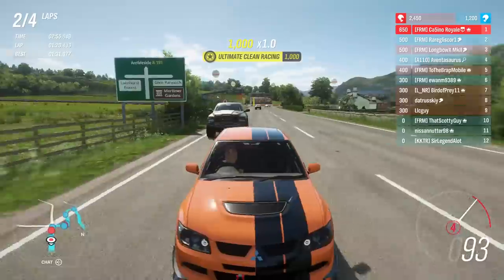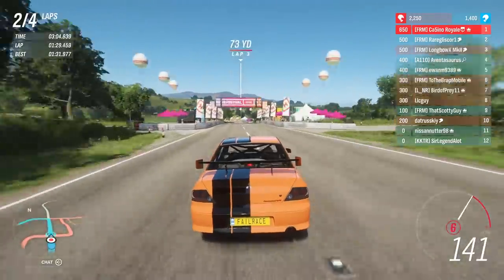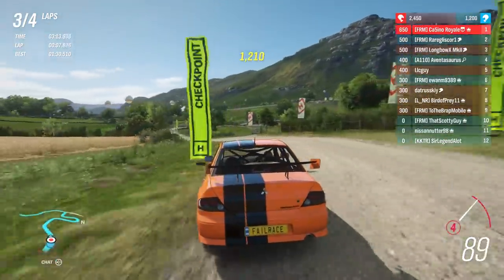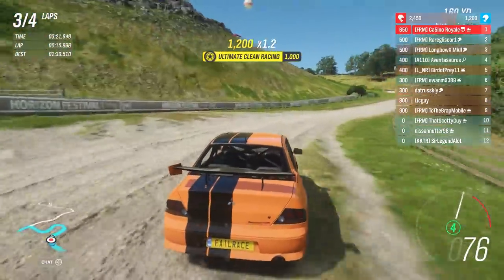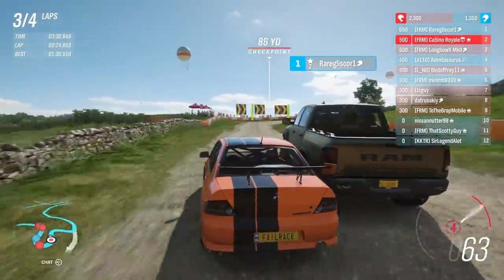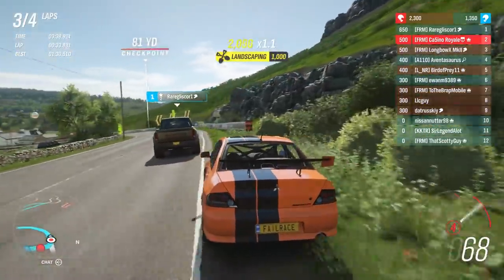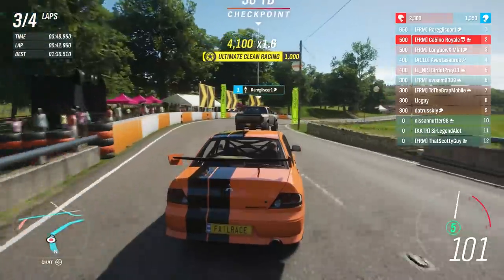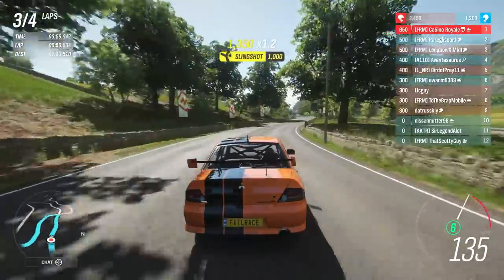The important thing is we're still crossing the line in first. While the Ram might get us around the lap, we still get back to the start-finish line first. I brushed the wall — that's going to cost me some time. That's what kills my run through the dirt. The Ram's out wide but it's still going to beat me in this section. I might have to accept we're going to change positions at least once a lap. It's going to be a very nervy couple of laps.